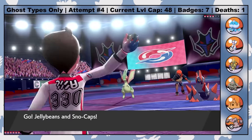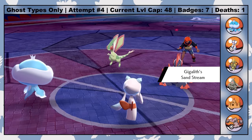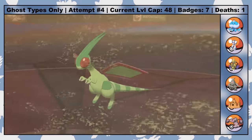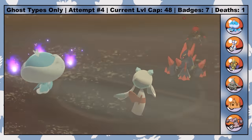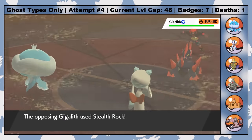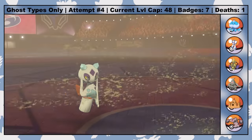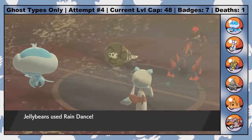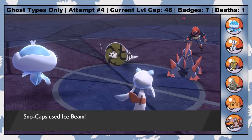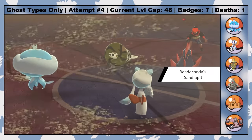Raihan leads with Flygon and Gigalith, and I lead with Jellicent and Frostlass. Gigalith automatically sets up the Sand, which gives him a special defense boost. I start by instantly taking out Flygon with an Ice Beam from Frostlass. Then, with the help of a Wide Lens, I nail Gigalith with a Will-O-Wisp. Sandaconda comes out next, so I Protect with Frostlass and set up Rain with Jellicent. The idea is to kill both of Raihan's Pokemon at the same time, making it two-on-one against his Gigantamax Duraludon. This would have worked out perfectly, but when Frostlass kills Sandaconda with Ice Beam, his Sand Spit ability activates and starts up another Sandstorm, meaning Jellicent's Scald doesn't kill Gigalith.